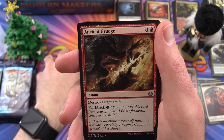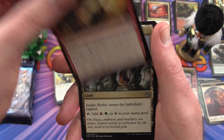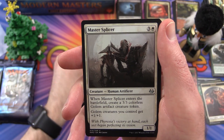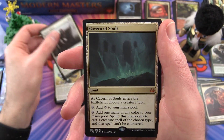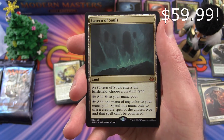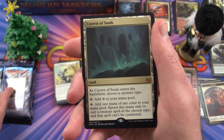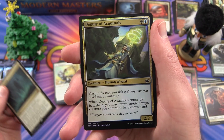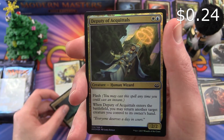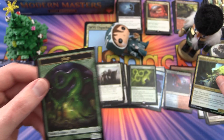Ancient Grudge is the uncommon. Jungle Shrine. Master Splicer. And Cavern of Souls — this is the best box ever, I would say. I just need foil versions of these. Deputy of Acquittals foil. And an Ooze Token.